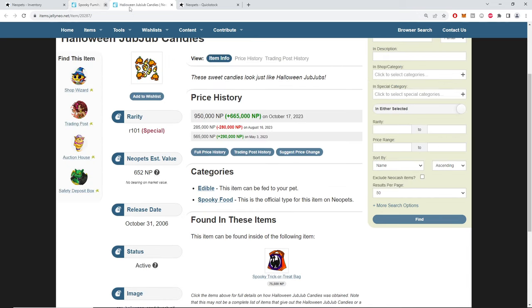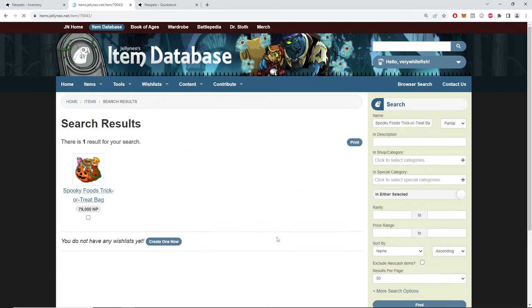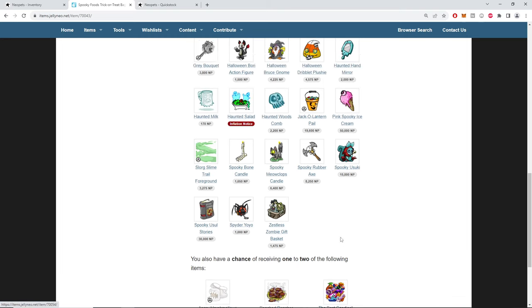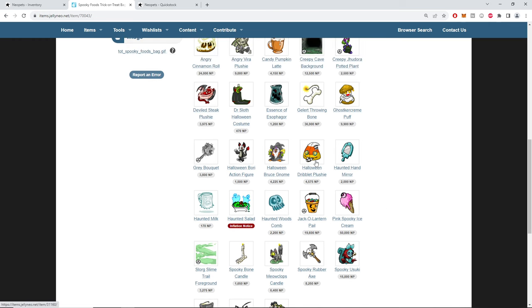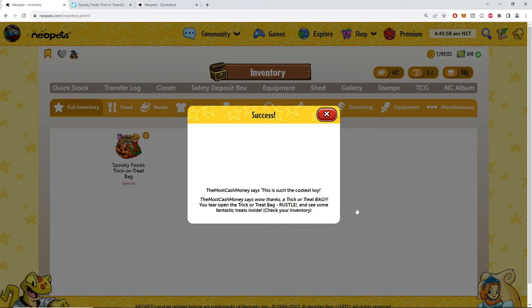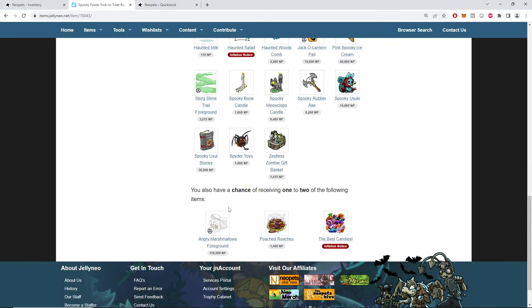Last but not least — spooky foods. There should be something good in here. A foreground with candy — oh we need that Usuki! We need it. That's pretty cool too. We're going on a trip on our favorite rocket ship to the moon — Little Einsteins, we got the four. What the absolute — I like how in my retired video item thing I talked about this actual amulet.